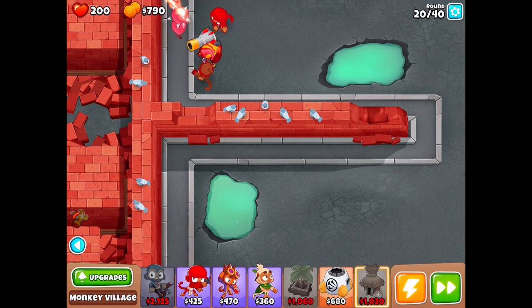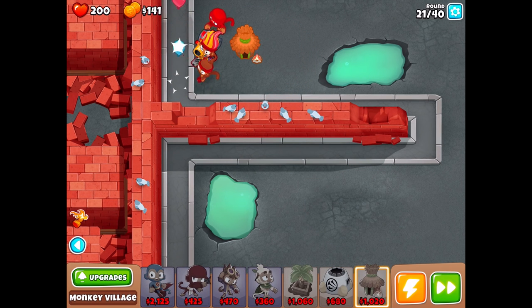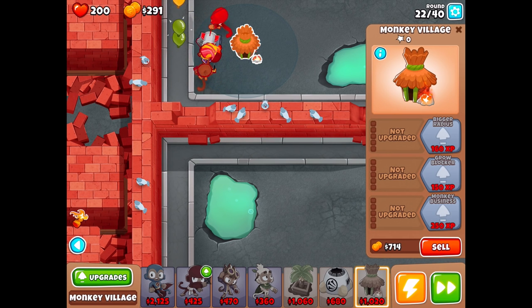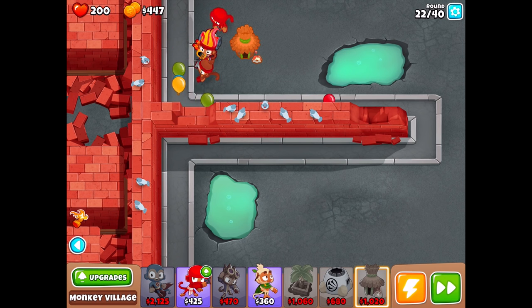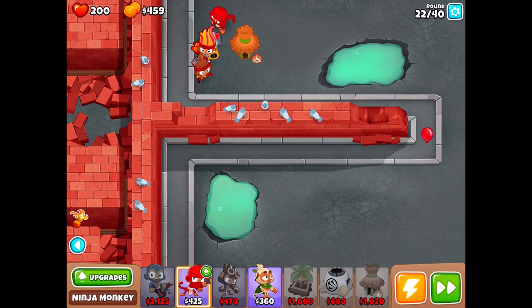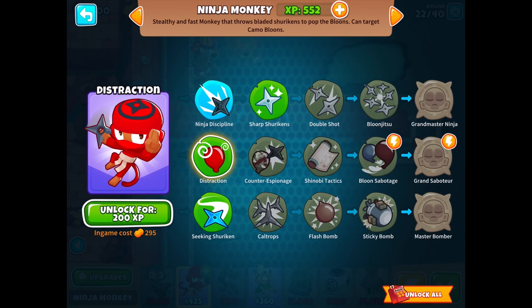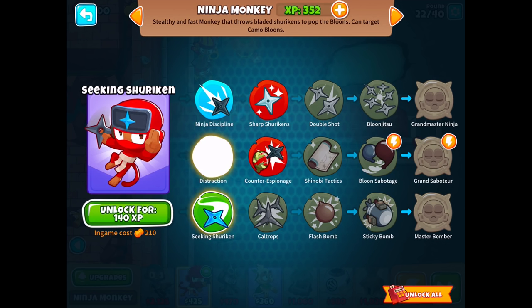If I could get a setup that'll last me for the long run, I'll be pretty good. This banana tower actually has a smaller range than I was anticipating. It should power the monkeys up at least to some extent. Looking at the ninja upgrades: distraction causes some balloons to move backwards, and Seeking Shuriken makes shurikens automatically seek out and pop balloons.